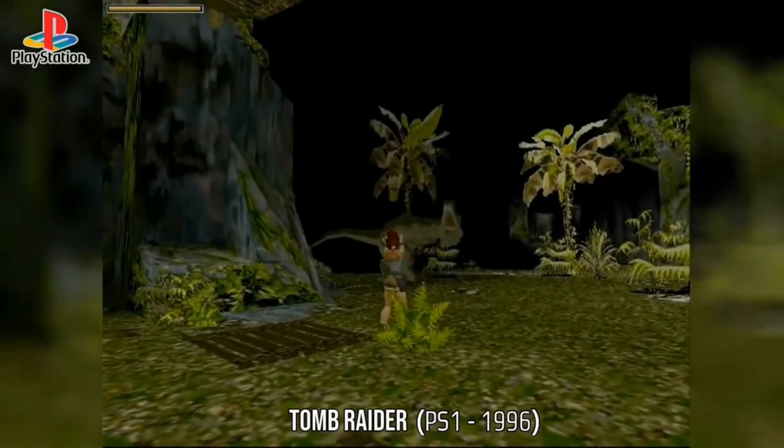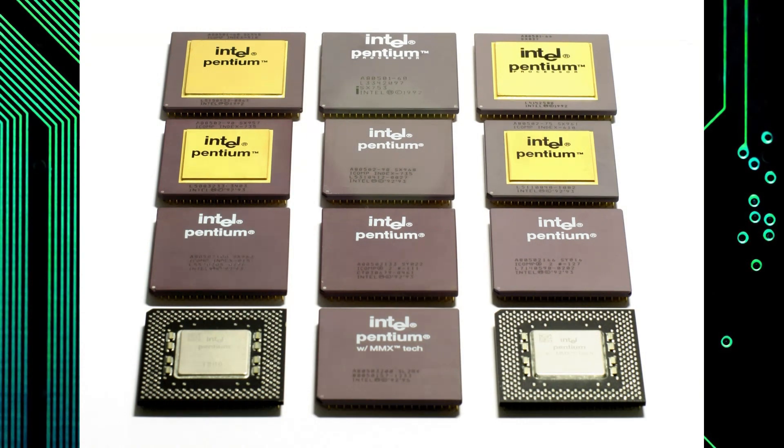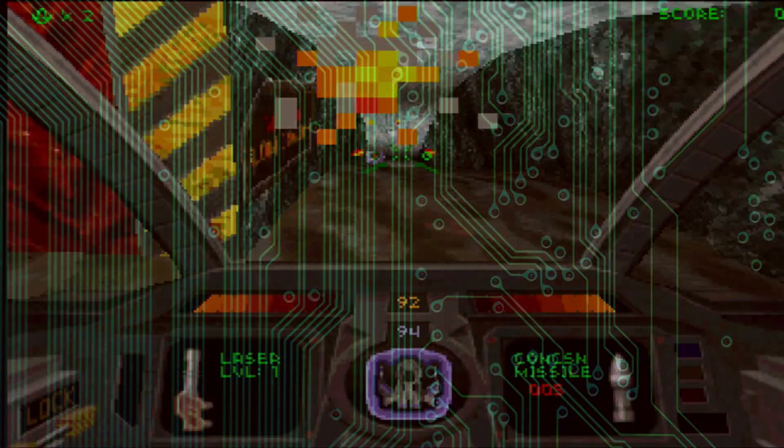Suffice to say that by 1996, Intel's Pentium processor had become mainstream and its vastly improved floating point calculation ability and speed opened the door to increasingly complex 3D games for the PC.